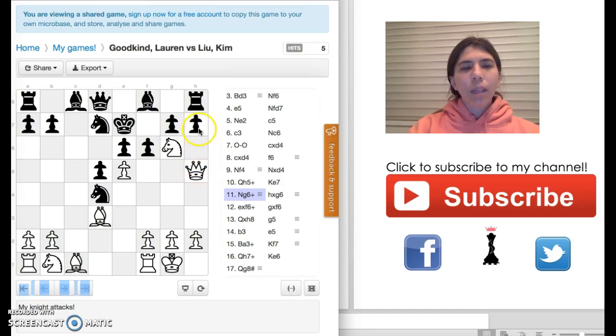Why is it pinned? Because this queen would be attacking this rook and this rook would be unprotected. So she decides to take the knight. You might be asking why can't she just move the king to E8 or F7? That's a really good question. The reason is the king would be on the same diagonal as this queen.